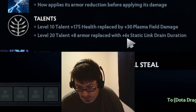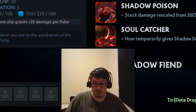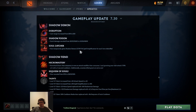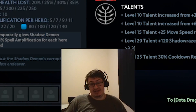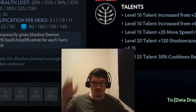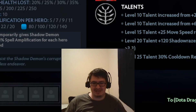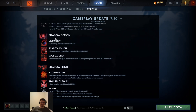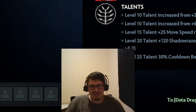Epicenter shard now grants plus 20 damage per pulse - are you serious? Soul Catcher gives spell amp up to 11% spell amp for each hero debuffed. So if you Soul Catcher, refresher, Soul Catcher again, you just get 2 million damage spell amp. I can only really see this working with Dagon, though.